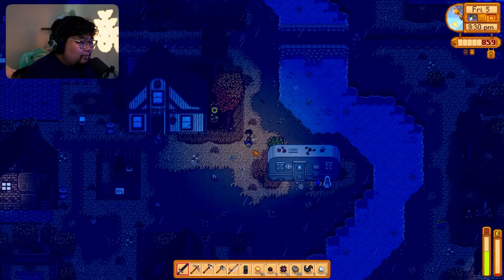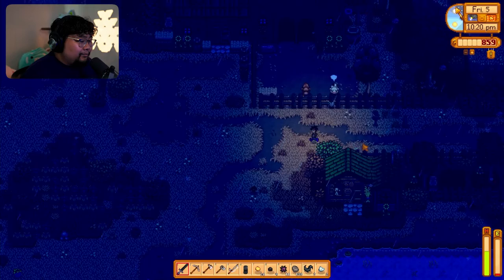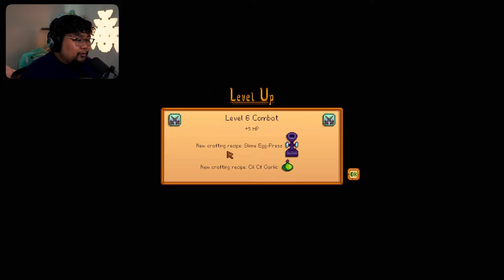Can we get a mushroom please? I want to get the trash can hat. There's the mushroom! Let's go back home. Tomorrow let's cut down more wood and probably make our wooden paths to make our place a bit nicer. We have level six combat — new crafting recipe: slime egg press, and we can make oil of garlic.